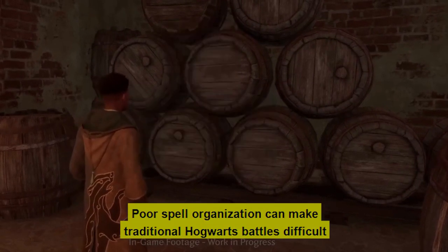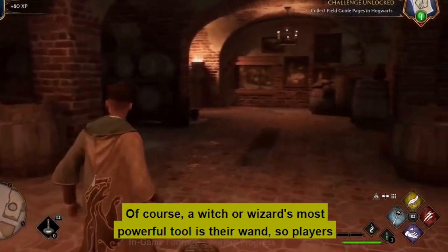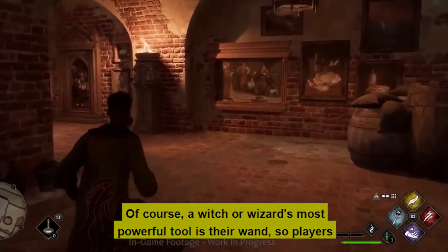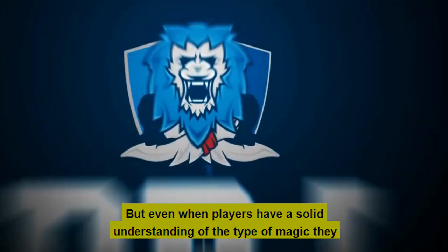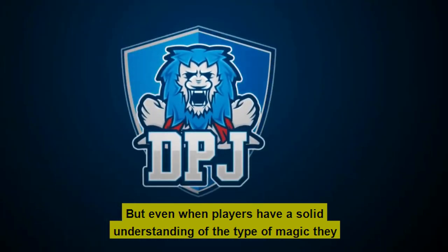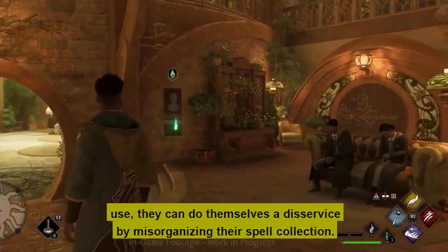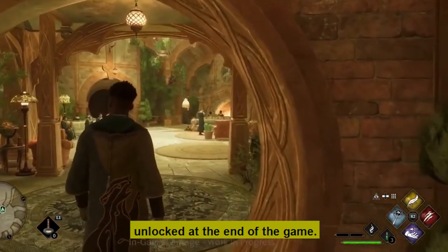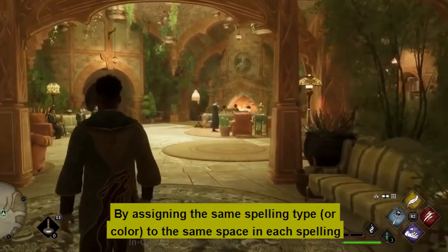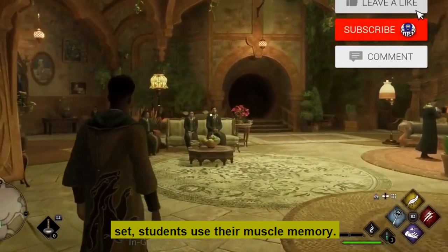Number 6: Poor spell organization can make traditional Hogwarts battles difficult. Of course, a witch or wizard's most powerful tool is their wand, so players must use the best spells in Hogwarts Legacy to get ahead in battle. But even when players have a solid understanding of the type of magic they use, they can do themselves a disservice by misorganizing their spell collection. A total of four sets containing up to 16 different spells can be unlocked by the end of the game. By assigning the same spell type to the same position in each spell set, students can rely on their muscle memory.